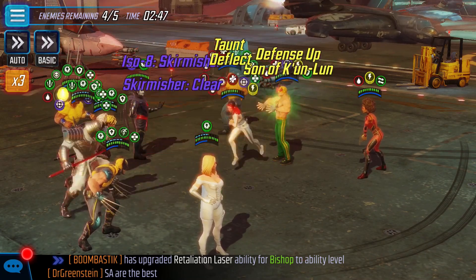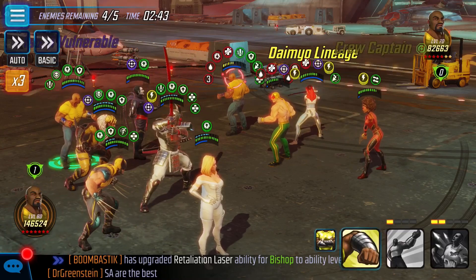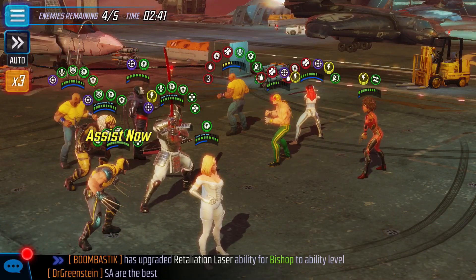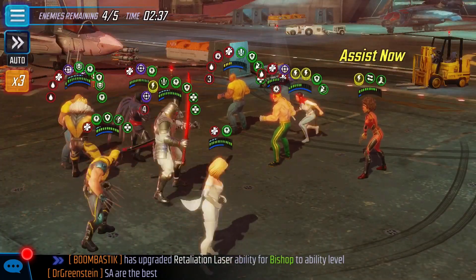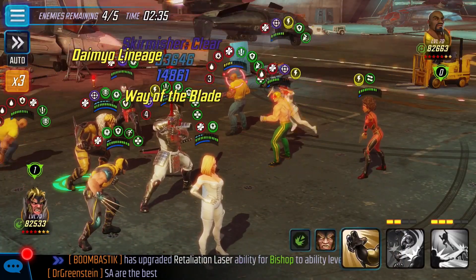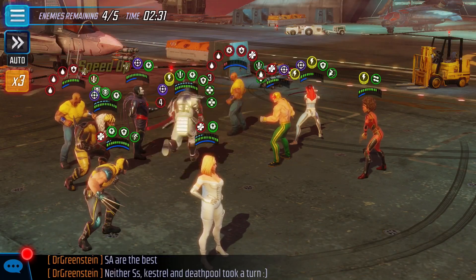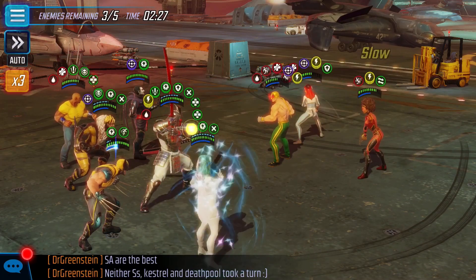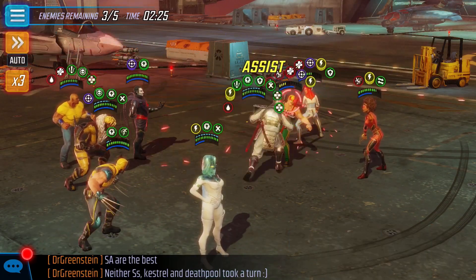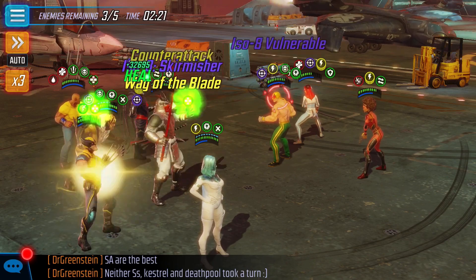This video is created specifically for those who are part of an alliance that does full clears in war. If you don't do full clears in war and you're not in a rush for full clear, this video may not pertain to you. My alliance, we do full clear. So everything is about getting through the Heroes for Hire as quickly as possible. This being another team able to remove it quickly helps us continue to push forward.